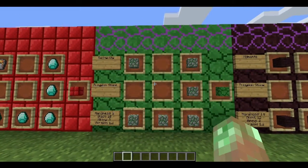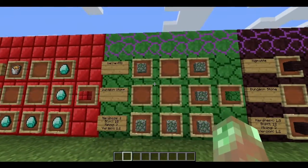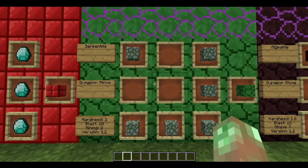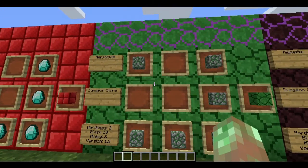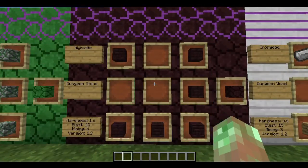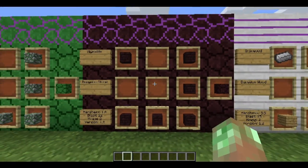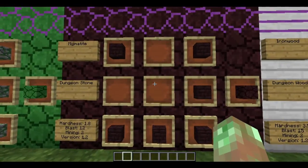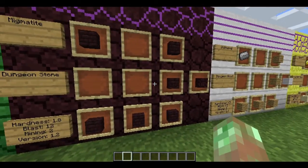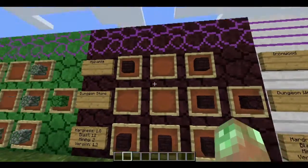Serpentite is a dungeon stone — the first item of the last theme, the most recently added. Everything from the dungeon theme was added in version 1.2. Hardness 2, blast resistance 10, mining level 2 — crafted with 6 vanilla mossy cobblestone; it's completely green instead of just somewhat green. Migmatite is another dungeon stone — hardness 1.8, blast resistance 12, mining level 2, version 1.2 — crafted from 6 nether bricks, so you can decorate your nether fortresses with cooler alternate textures and glowing variants.